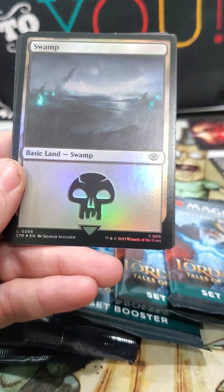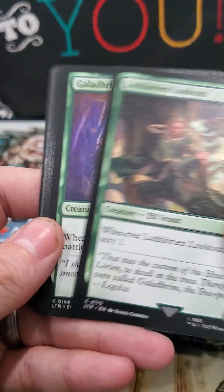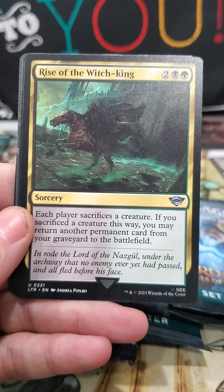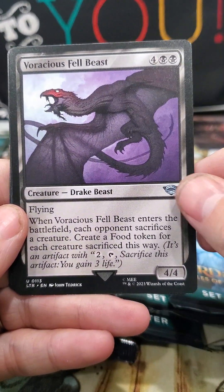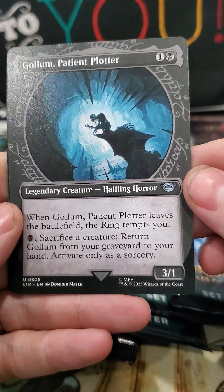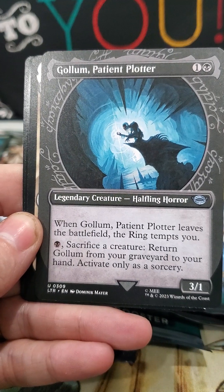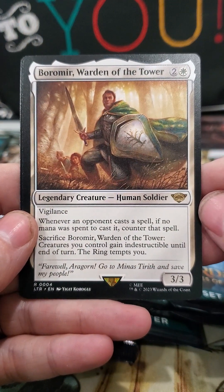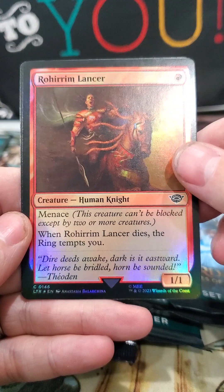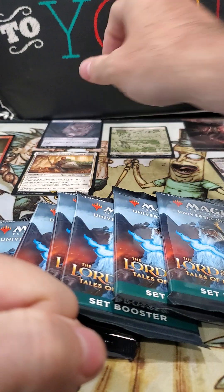I like this foil land. Common, common, common, common, common — Old Man Willow. Rise of the Witch King, Voracious Fell Beast, Shadow Summoning. Then again, kind of washed out — Golem. The Patient Plotter, which is cool, this is like the special ring art. Then we got Boromir, Warden of the Tower — I think he's actually worth some money, pretty nice. Then we got a foil Rohirrim Lancer and a food token. That's kind of not a very good pack.